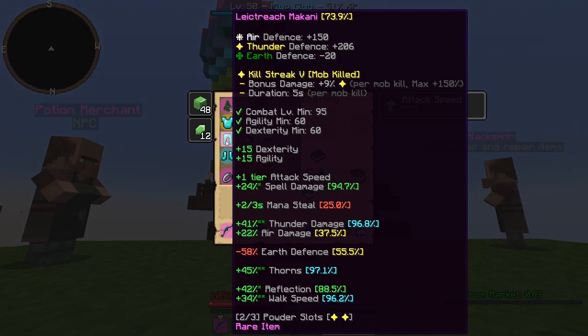Latric Makani. IDs also don't really matter too much on this one. The thunder damage is pretty nice. Spell damage is good for Guardian Angels. Walk speed, of course, is very nice to have.